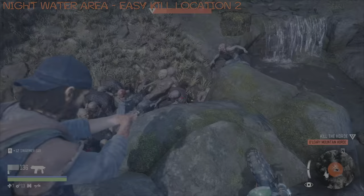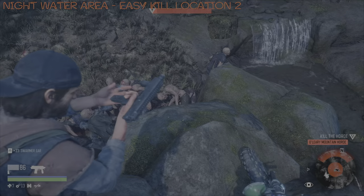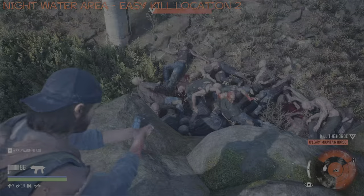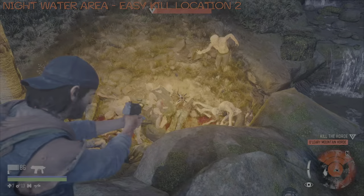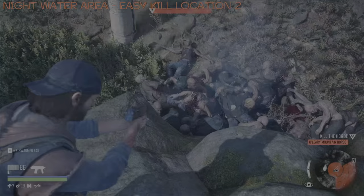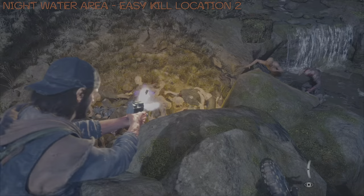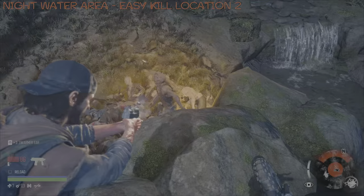I'm just going to use the SMP-9 here, but if you have any spare Molotovs you can use those — 9mm, SAF-12, just whatever you feel like. Also worth noting that at the end of this particular method for killing the Freakers, I am actually going to show three very good locations for getting extra resources, should you need them.